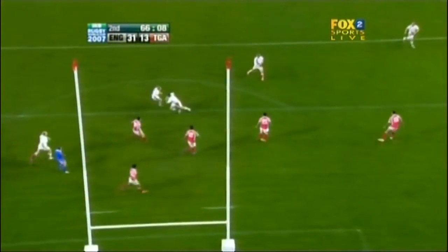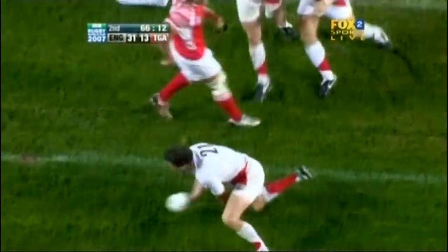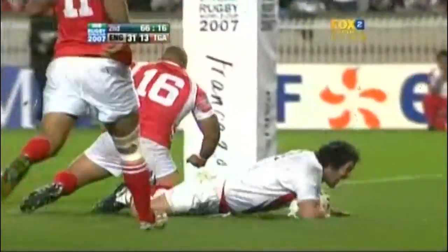But a good set piece scrum — he holds up the Tongan defence and you just see them drift off. Pierre Holler doesn't commit to Farrell, he's looking outside him, and by that time the big man's over.